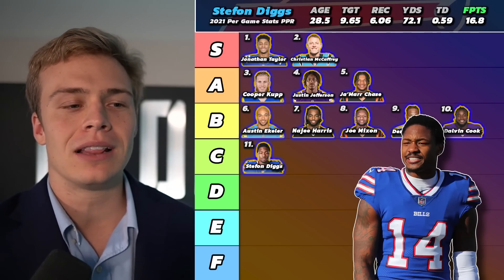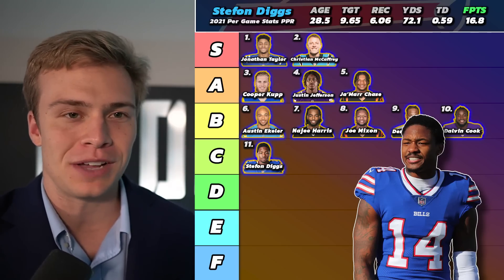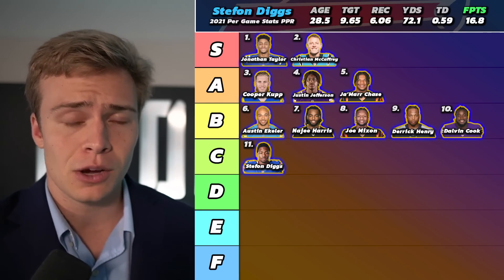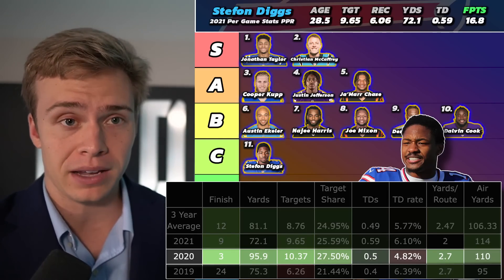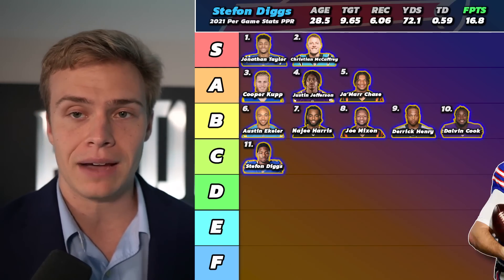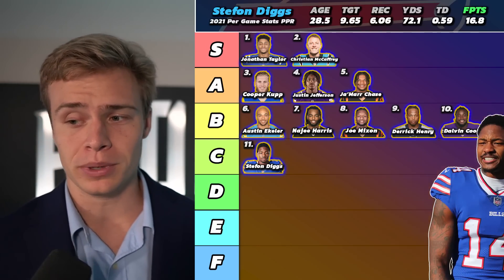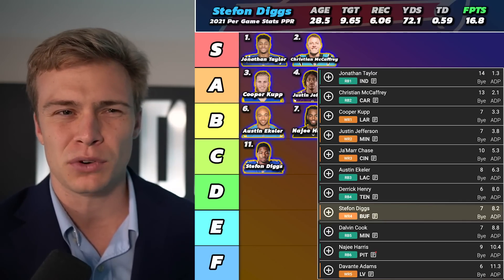Pick eleven is Stefon Diggs. I love Diggs depending on your format — if you're in a format that prioritizes grabbing wide receivers early, push Diggs ahead of some of those running backs. He has no red flags whatsoever, playing in one of the most productive offenses in the NFL with tons of volume available. We saw Diggs be the wide receiver three on a points-per-game basis just two years ago with a 27.5% team target share. If we get that volume back, plus the expected touchdowns in Buffalo with Josh Allen and one of the league's best offenses, Stefon Diggs has the potential to be the fantasy wide receiver one this year.